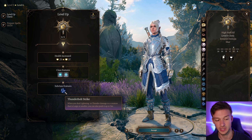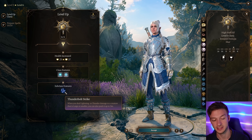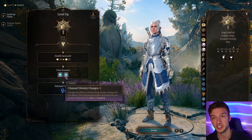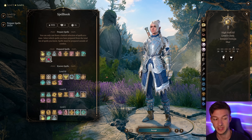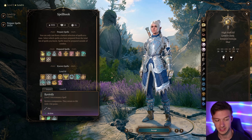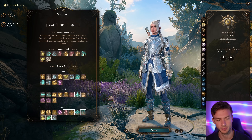At level six we get Thunderbolt Strike — when you deal lightning or thunder damage to a creature Large or smaller you push it up to three meters. We also get another Channel Divinity charge, which is the best Channel Divinity of any cleric subclass, so it's extremely good. Next level we'll take Glyph of Warding. I don't bother with Revivify since there are so many scrolls for it.